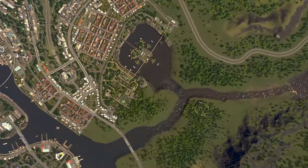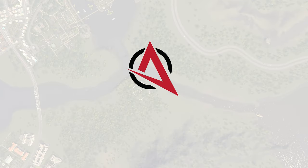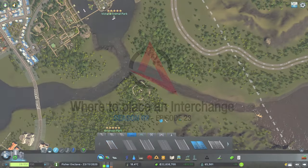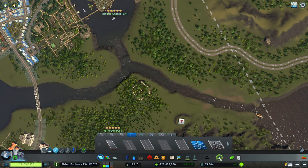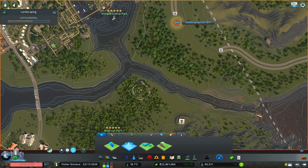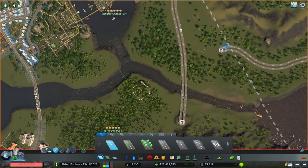As we continue to expand the city, it is imperative that we first establish our highways and interchanges before occupying the terrain with road networks and buildings. Highways and interchanges are literally the backbone of your city — they expeditiously bring goods, residents, and tourists in and out. If you fail to plan this crucial network, then you plan to fail.